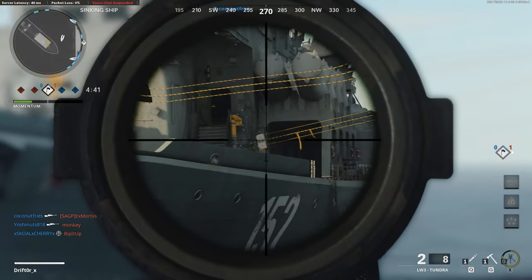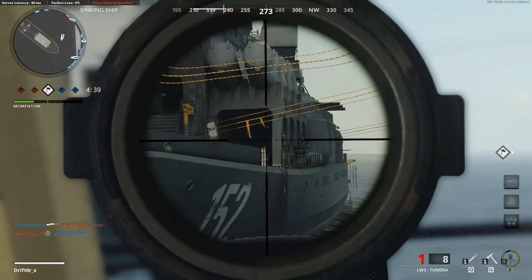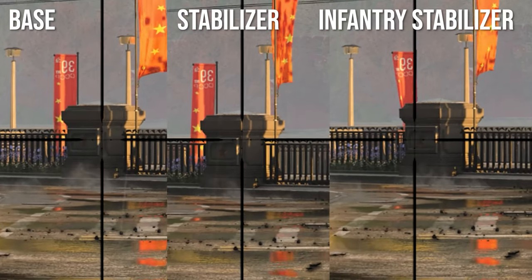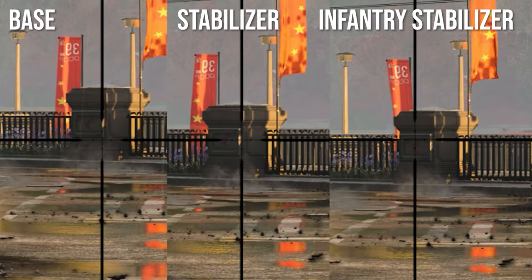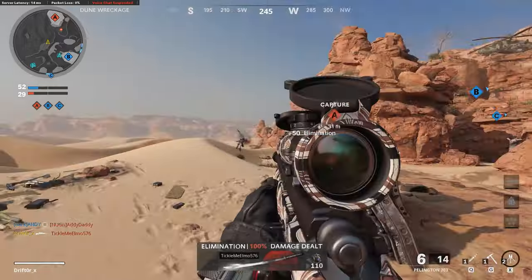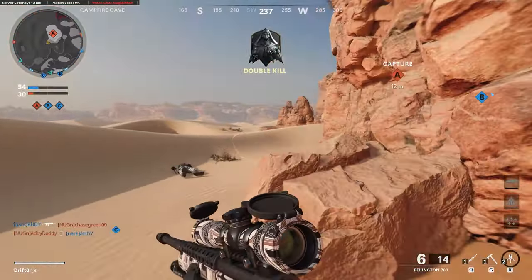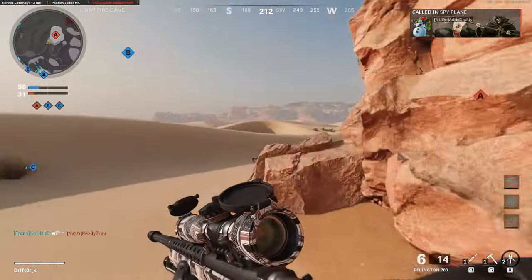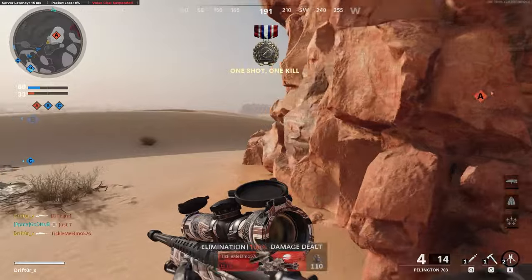When testing, I accidentally couldn't hit the target with the suppressor because bullet drop was so significant. Idle sway can't be reduced as much in this game as in past Call of Duty games — we can reduce flinch a lot, but idle sway is relatively fixed. Here's a comparison of the base idle sway, the Pellington with a stabilizer, and the infantry stabilizer. In my opinion, there's not a tremendous difference between them, but even small improvements matter because those micro movements can really screw up your aim when quick scoping.